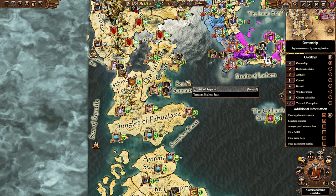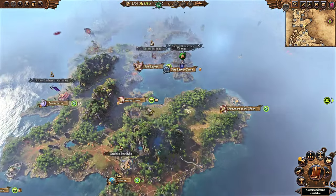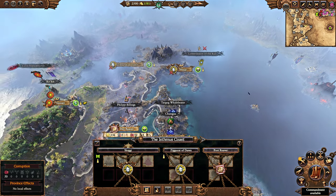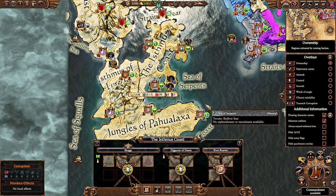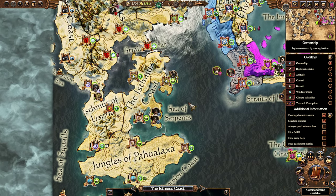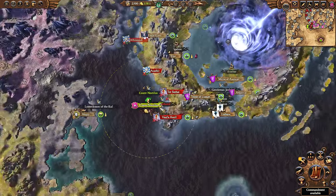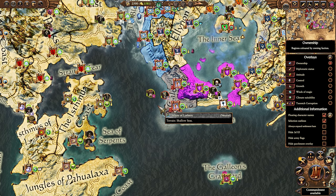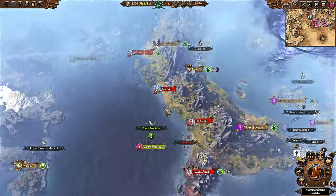The only provinces you want on land are provinces that have a lot of ports in them — like the jungles, or even the Isthmus Coast, which could be worth taking over. Bear in mind your hero capacity situation: you do need those Pyrokovs in order to increase hero capacity, and your heroes are one of the more substantial powers you have throughout your campaign. There's a lot of flexibility here.